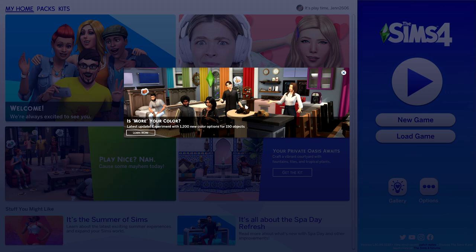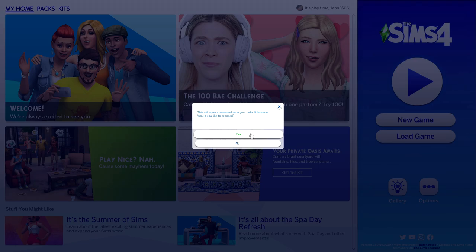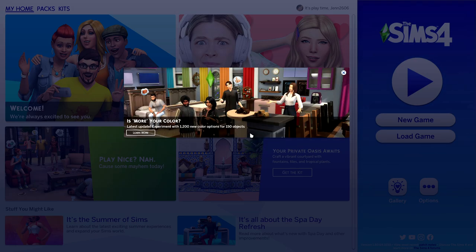The notification says 'Is more your color? Latest update: experiment with 1200 new color options for 850 objects.' If you take a closer peek you'll see some of the brand new recolors on those objects — the base game curtains look more colorful, there are cabinets, the coffee pot, some new stove swatches, the beds, curtains, and so many other things. I want to dive straight in, so we click 'learn more' and open it in the default browser.